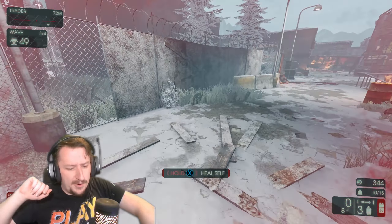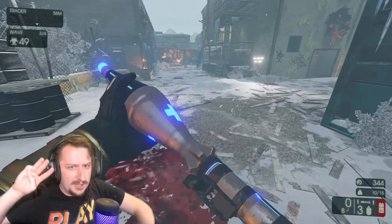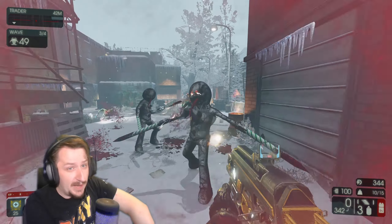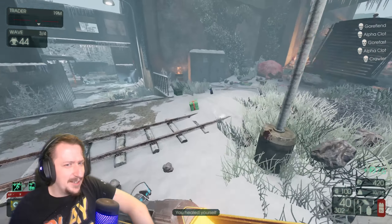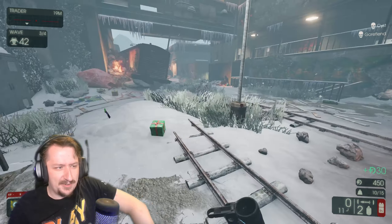With the new weapons we got one for Demo, one for Medic, one for Sharpshooter, and one for Support. First up I tried the one for Medic - this is called the HRG Medic Missile and it is modeled after the RPG. This one was kind of disappointing, at least in solo play. I'll have to try it in multiplayer, but my first impressions are not that great.